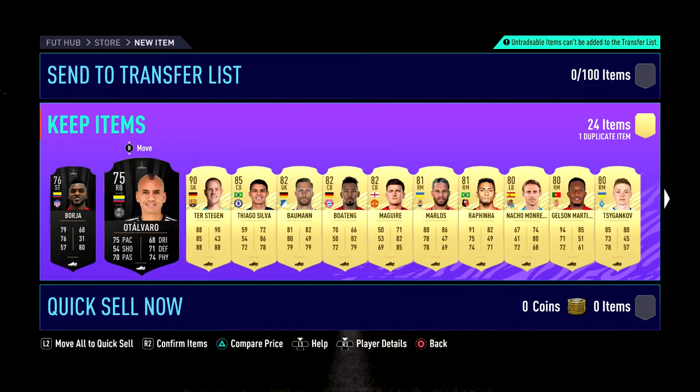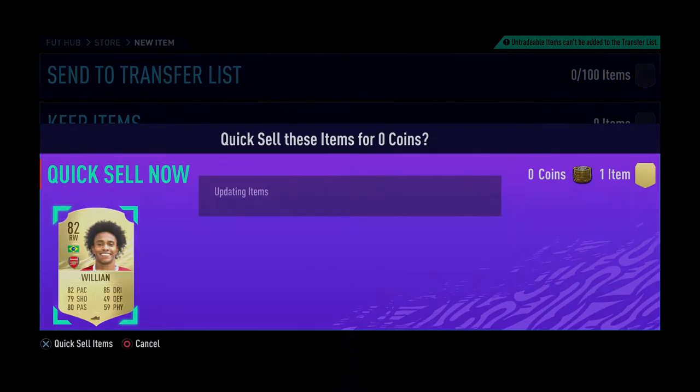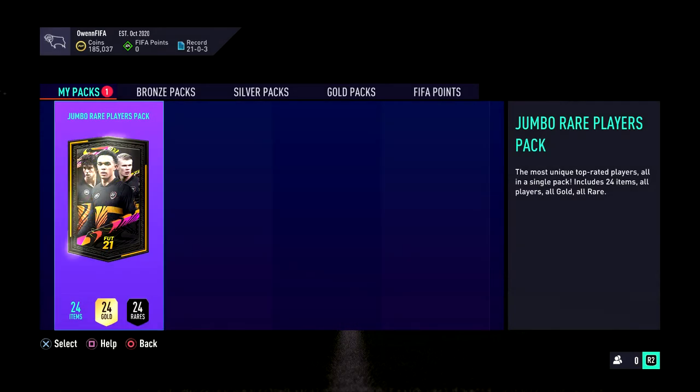And it's Thiago Silva there, then two interesting cards — Boateng, Maguire, a few other bits. And Willian again actually, but he's untradeable already so we'll just quick sell him. That's not bad — just for playing the game. Let's see what we get in the other one.